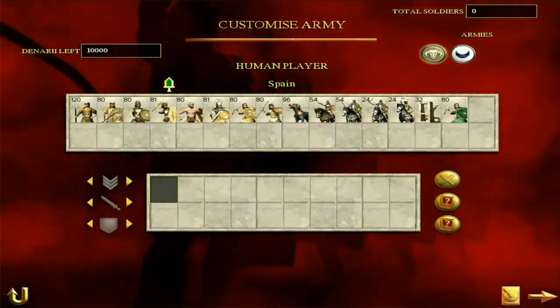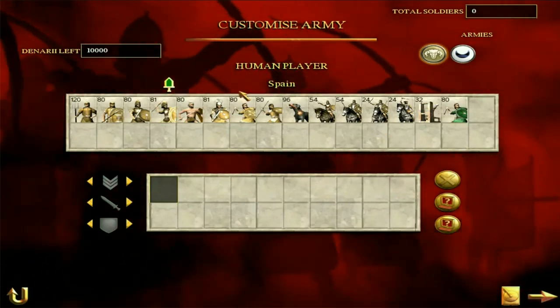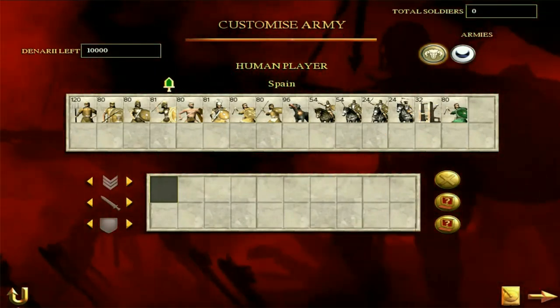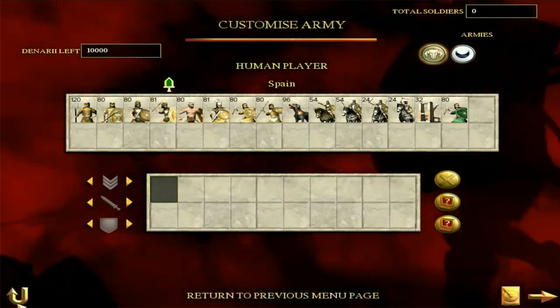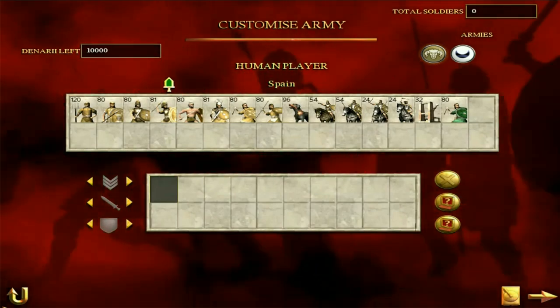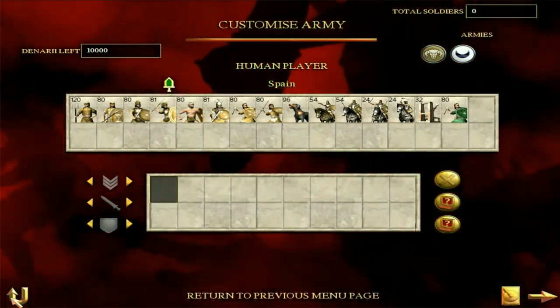So we've now had a look at the units. We're now going to have a look at the campaign map and strategy. I'll show you the quick introduction video for the faction — it's a generic rebel one I believe, because Spain isn't a proper playable faction — but I'll show it to you anyway just in case you're interested.